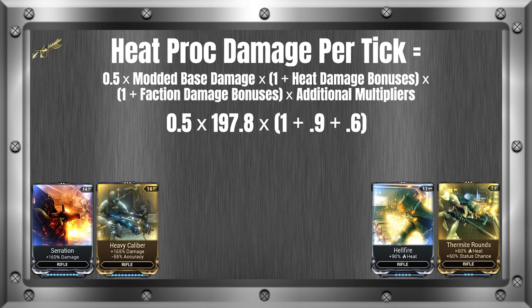The last thing we need to fill in is the additional multipliers, including things like headshot multipliers and the crit multiplier of the weapon. In this case, we have a 2x crit multiplier, but this is only applied if we score a crit. Most headshot multipliers are 3x, so you'd multiply these together and insert them into the formula. Some enemies have a critical headshot damage bonus resulting in an additional 2x. Now we can start using our order of operations, which tells us to solve the parentheses first: 1 plus 0.9 plus 0.6.